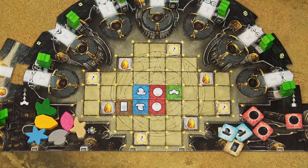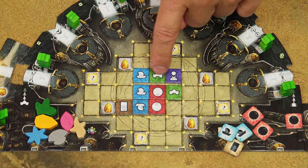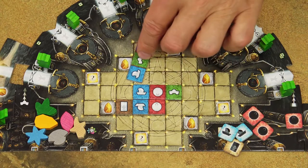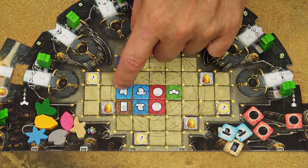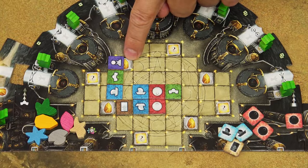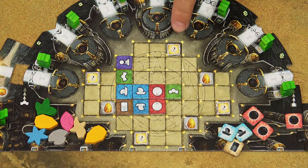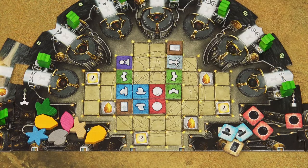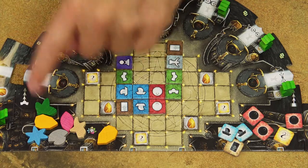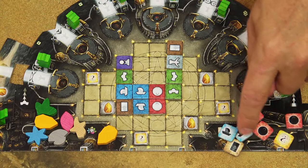For example, placing a tile to create two adjacencies gives you five total action tiles instead of three. When you cover the gold symbol on the player board with any of your tiles, take the gold resource into your personal reserve. Covering the yellow tile symbol gives you a yellow action tile. Gold is a wild resource usable as any other resource, and the yellow action tile is a wild action tile usable in place of any other action tile.